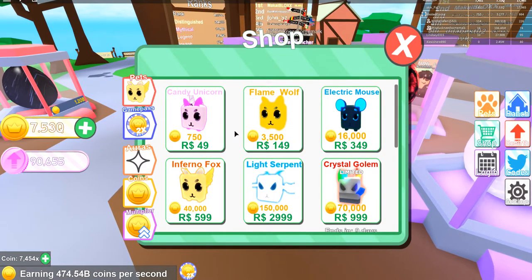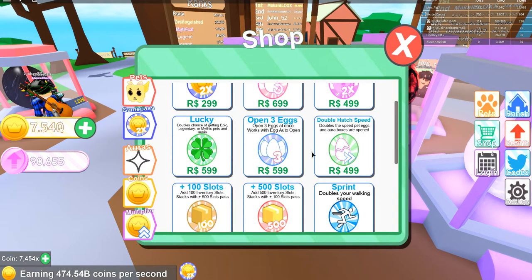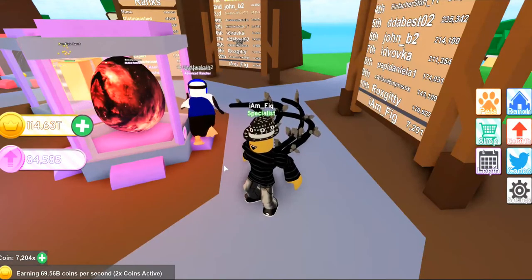In the shop they added premium auras that give 1.4x, 1.6x, 1.8x, and 2.25x more coins per aura — these cost Robux but will really help once equipped on your pets. They also added a new game pass for 499 Robux that doubles the hatching speed of your eggs, so you can get pets and auras a lot quicker.